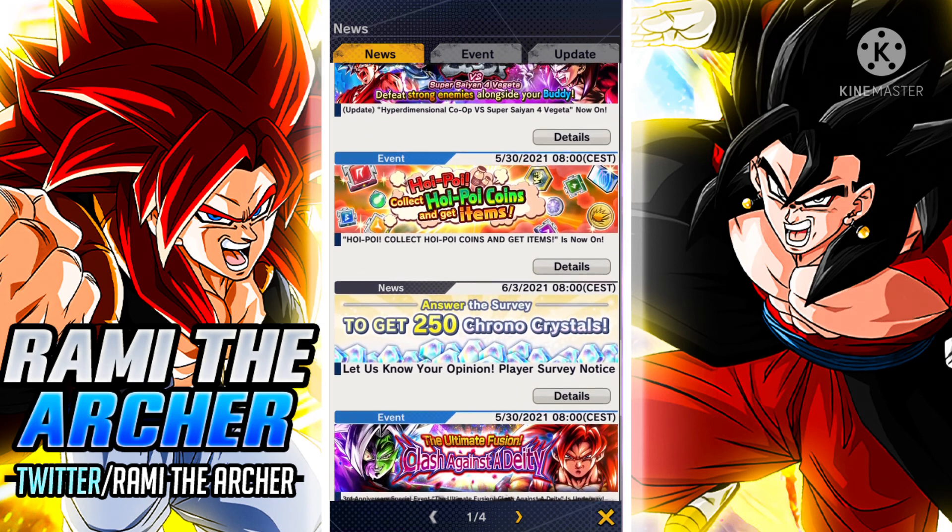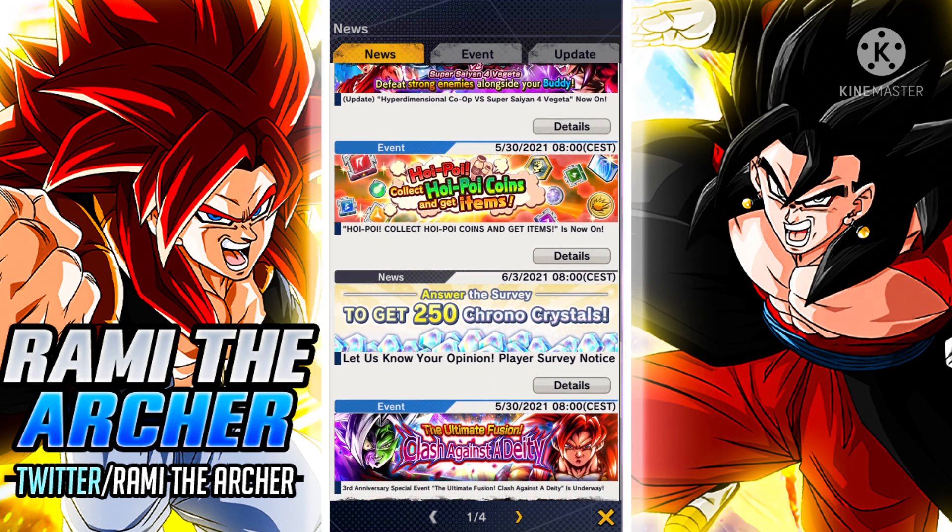Anyways, with that being said, that was nearly everything for today. There are some new missions as well that you can do by clearing adventures, doing PvP, and such things, and they are going to give you Hoi-Poi Coins. Make sure to check those out and clear them, because the Hoi-Poi Coins are the most important thing right now in the game — they are going to give you the Legends Limited Multi-Z Power, and who doesn't want a Legends Limited Multi-Z Power for free.